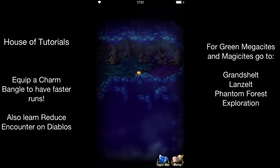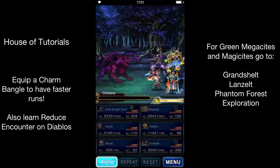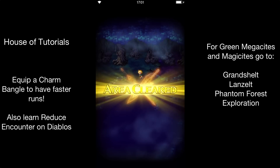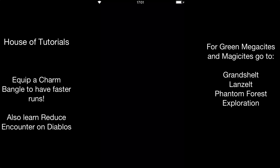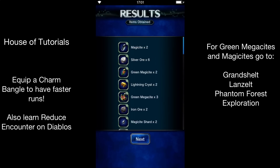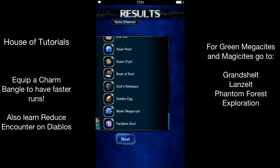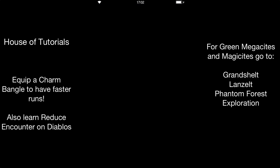You want at least one strong unit to take him down — you don't want a bunch of weak units, but it doesn't have to be something crazy like a Lightning. Just auto and take him down. Let's go to the item screen and see what we got. We got three Megasites and two Magisites, plus everything else. You just do that over and over again. Obviously you won't get three every time; sometimes you might get more. Very rarely have I gotten zero — for the most part you at least get one, so eight energy isn't too bad.